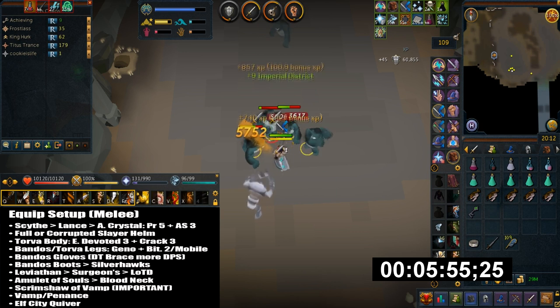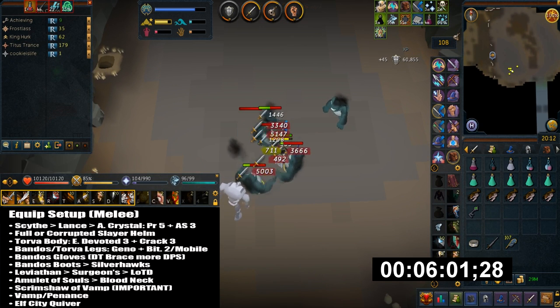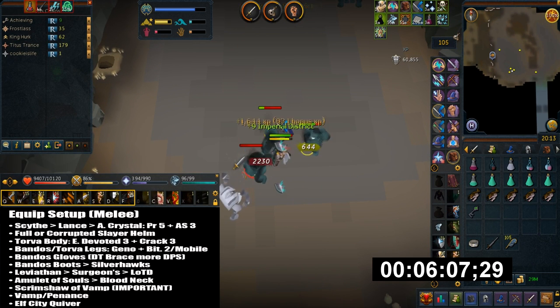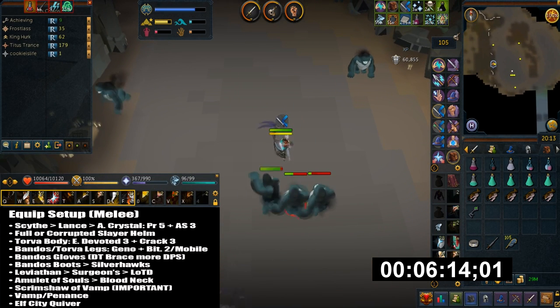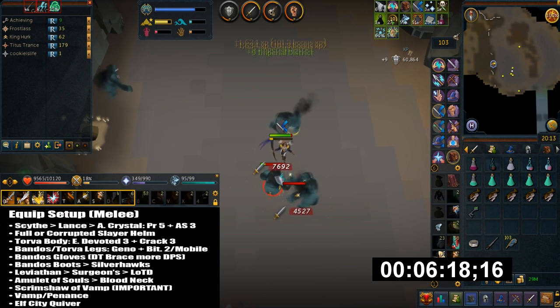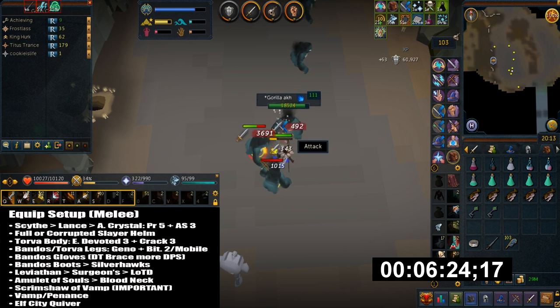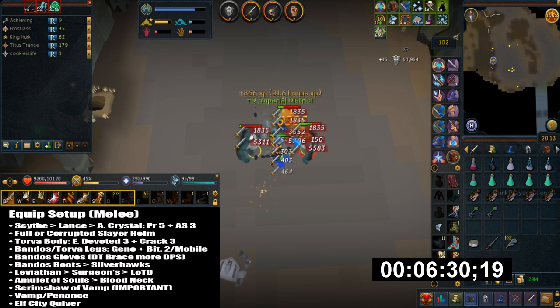The most important item to have is the scrimshaw of vampirism. I strongly recommend this because they hit very hard and because you're AoEing a lot it keeps your HP almost full — this is essentially your main healing source. I also use vampirism or penance aura for extra healing, and the elf city quiver for prayer bonus.